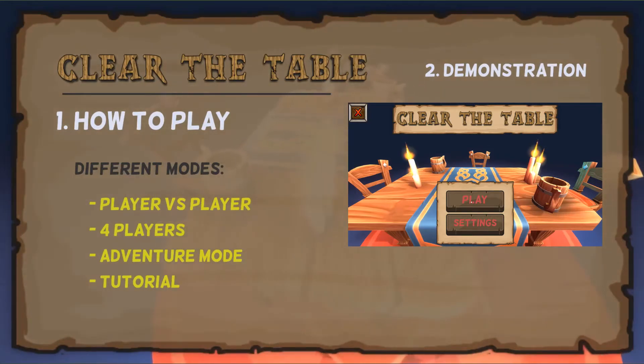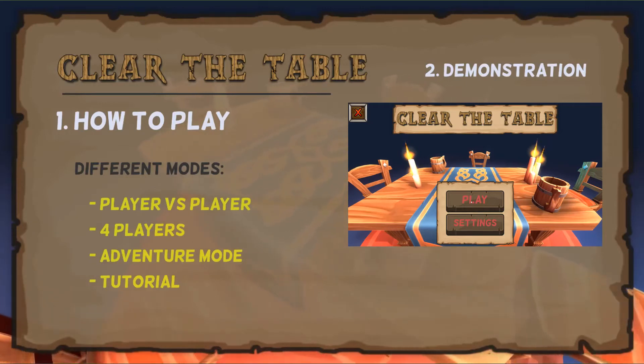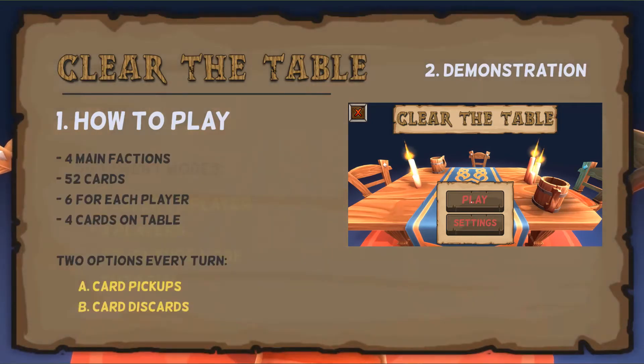For this prototype, I implemented a simple menu system. However, we plan to have more gameplay modes such as PvP multiplayer, Adventure mode which is a story mode that introduces new rules as you progress, and also a tutorial. There will also be a UI which will allow players to select their factions, as this will affect how they play the game, as you will see in the demonstration.